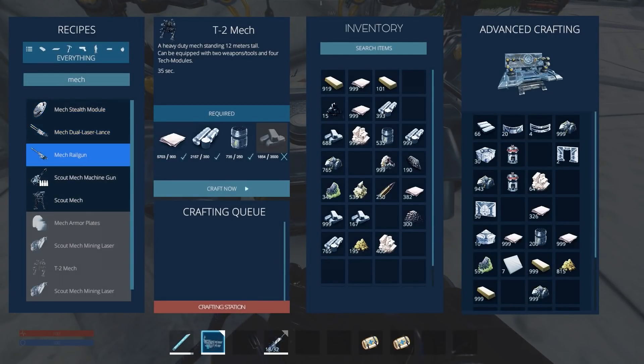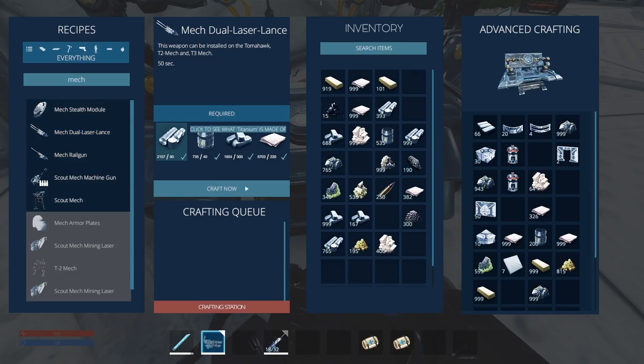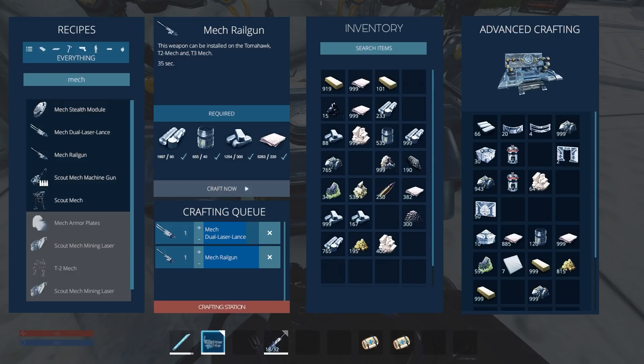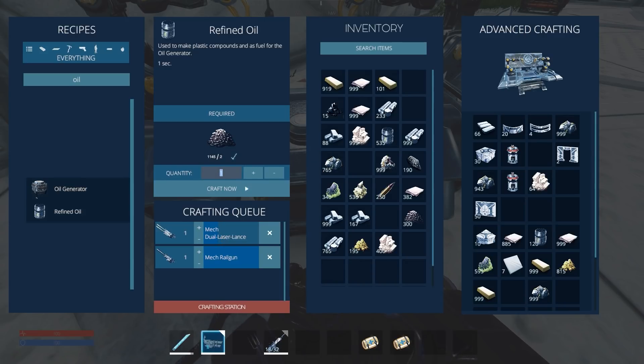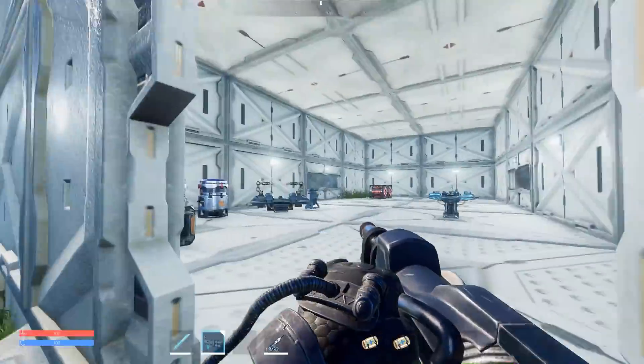Let's do it on the crafter here. Mech laser lance - there's also a mech stealth module we could give him, but we'll do the laser lance. Dual laser lance - we could do one of each. So we'll give him one of each: a mech laser lance and a rail gun as well. Craft one of those, craft one of those, and then he could have some nice things for his mech. I'll also craft some refined oil - let's get about 572 oil. We should have a laser lance and the rail gun done. So we'll equip these guys to our mech, then we'll go and deliver this guy his T2 mech and access his research. Let's install the weapons.